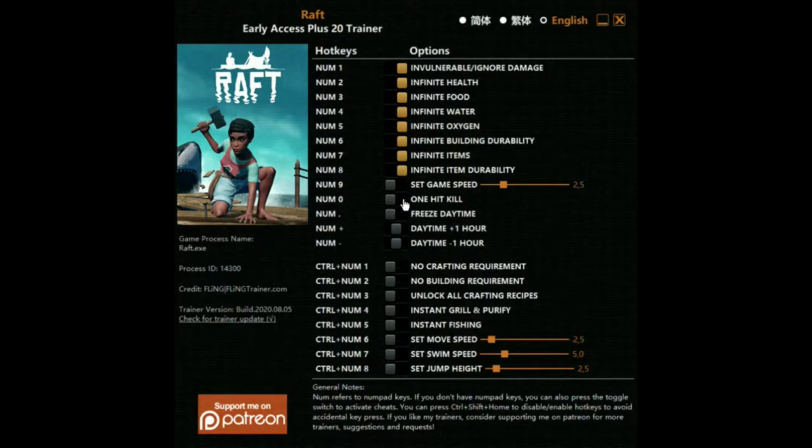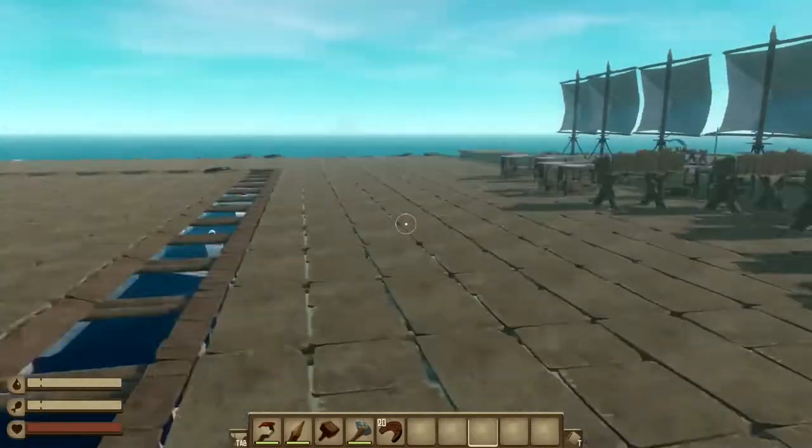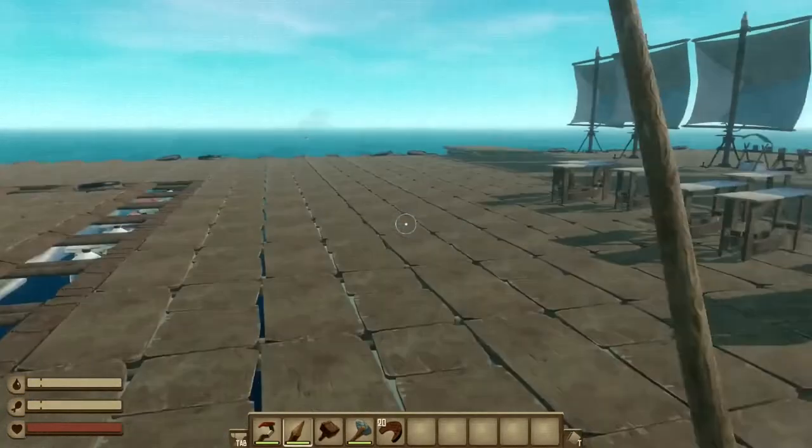Set game speed — don't do that one. One-hit kill, freeze daytime — I'm just going to do all these. They all work. Set move speed, swim and jump — let's do that. And now we're going to jump into the game. Now that we have turned on all the hacks for Raft...